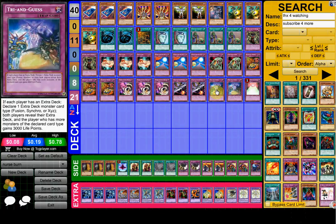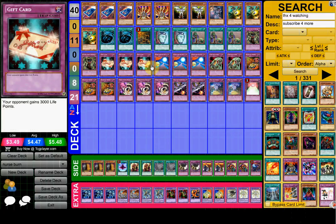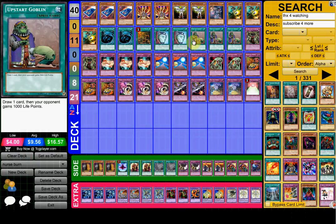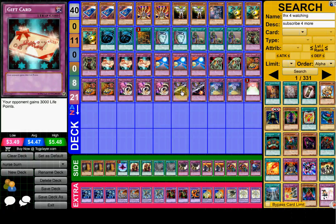And he runs a card called Trap of Darkness — very interesting card, basically multiple copies of Gift Card. So if you open double Gift Card and Trap of Darkness, that's just game right there. You don't even have to open Triple Gift Card. Plus all the consistency — if you open Upstart and draw into the right cards, your opponent's already at 1,000 life points.